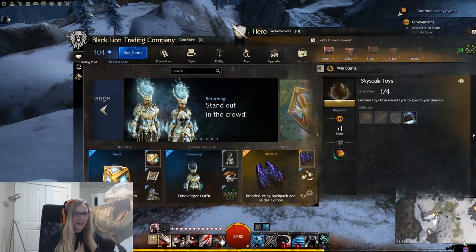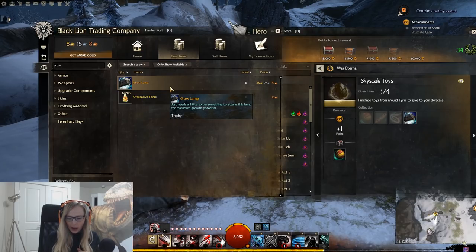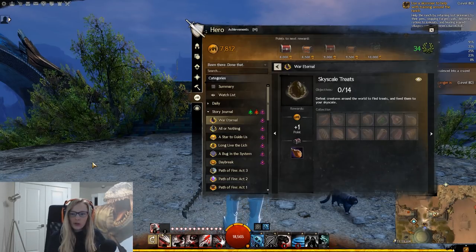The used grow lamp — I bought it on the trading post for around 42 gold. Your other option is to go to Dry Top and get the recipe, but the Dry Top map needs to be tier three or higher, you need 400 Jeweler, and the recipe also requires charged quartz. For me it was just faster to buy it. The recipe is on the wiki if you prefer crafting. That finishes Skyscale toys.